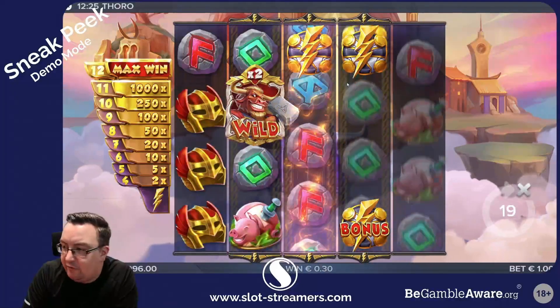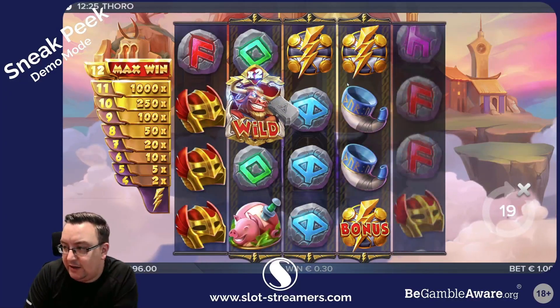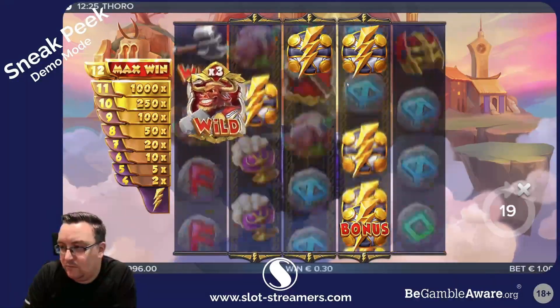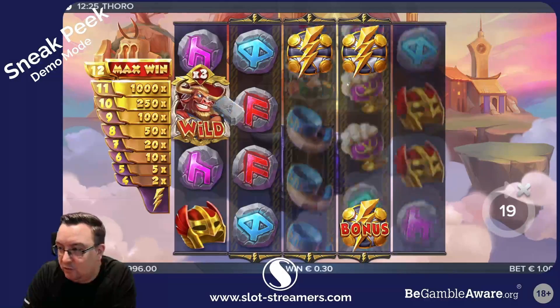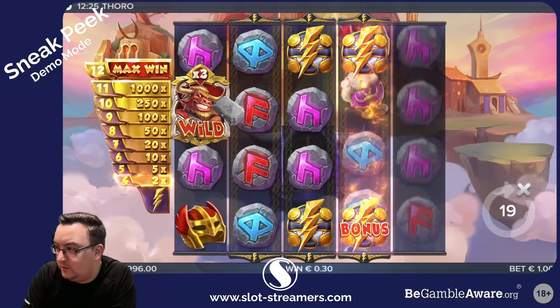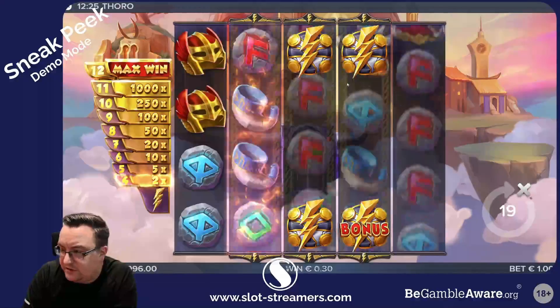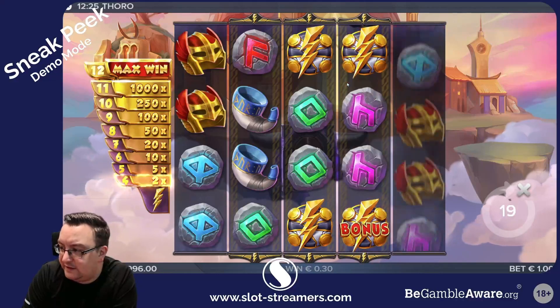You can see that if we land a hammer on the screen at the same time as Toro, he will multiply as well. We've now got a 3x walking multiplier wild, and you can see we've got four lightning bolts on the screen there which is a 2x win.